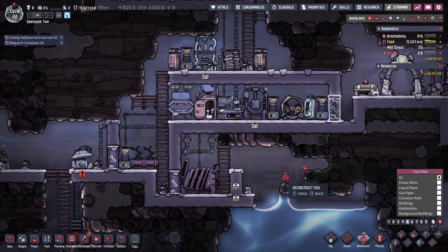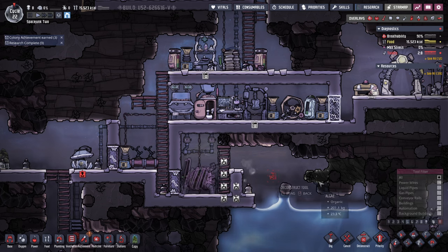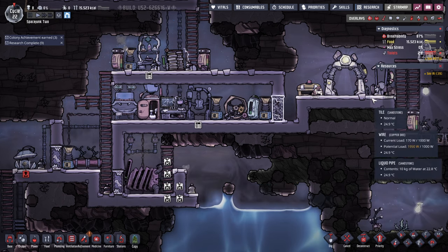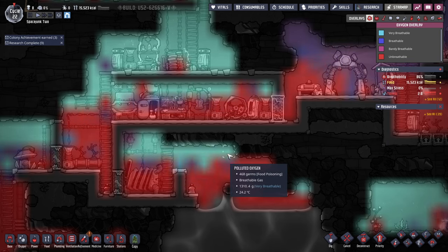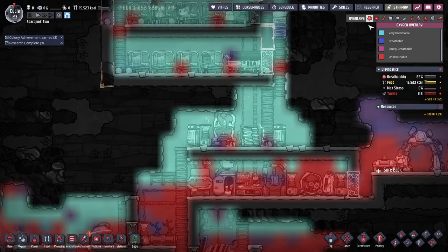I'm going to deconstruct this wall — I don't think it's doing anything useful. And we don't really need that ladder right now. I'll try to put another coal generator down there. At least we have the airlock there, whether it's doing any good. We've still got nice air here somehow. I guess I haven't done a very good job closing things off.